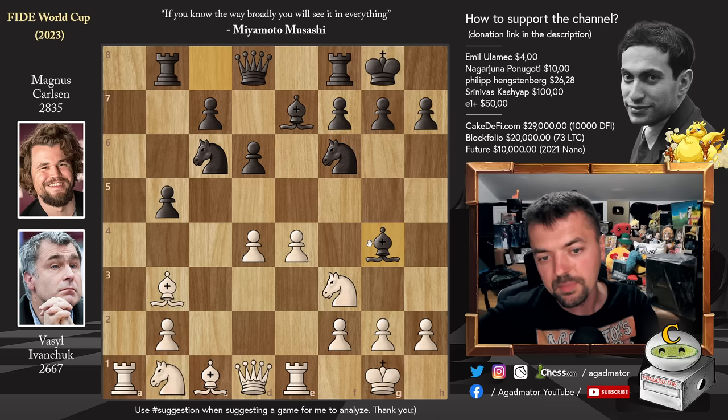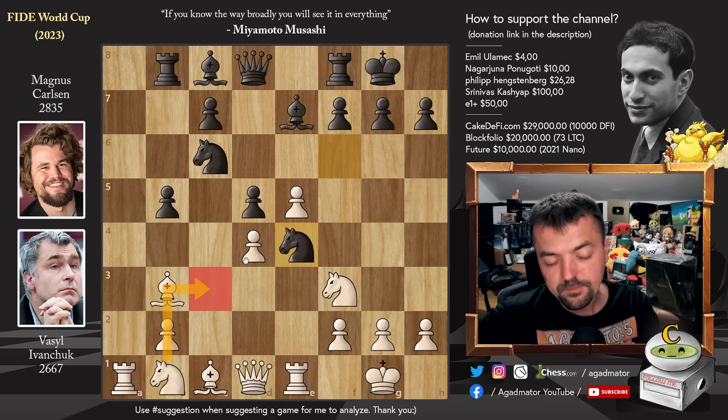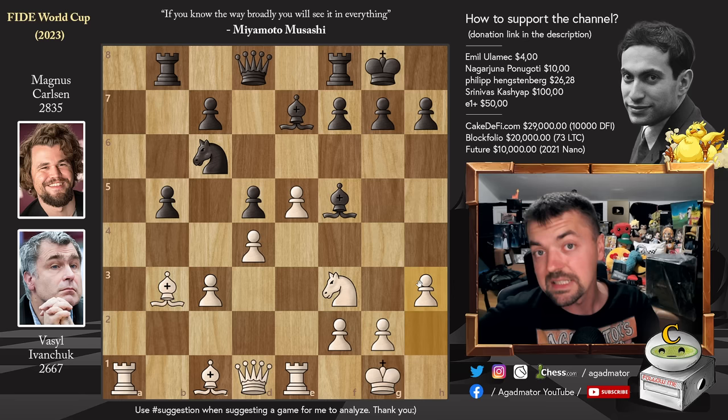Magnus plays d5 and now pawn to e5 by Ivanchuk. Why did Magnus allow this center expansion? Well, knight to e4 is just a beautiful piece here. If Ivanchuk develops with knight to c3, Magnus will simply trade — remember, Magnus only needs a draw to win the match. After knight to c3, knight captures, b-captures, and bishop to f5, Magnus solves the problem of his light-square bishop. Pawn to h3 by Ivanchuk, and as of move 16 we have a completely new game.